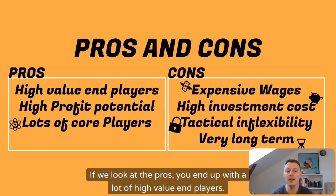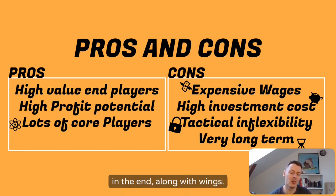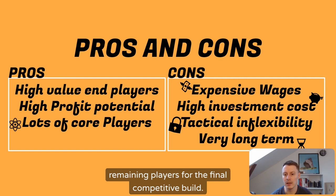Looking at the pros: you end up with a lot of high-value end players. Wingbacks and especially goalkeepers are among the most expensive players in the game, along with wingers. So either you get a high profit potential, or you'll have a lot of core and half-baked players for the final build, meaning you won't have to spend a lot buying the remaining players for the final competitive squad.